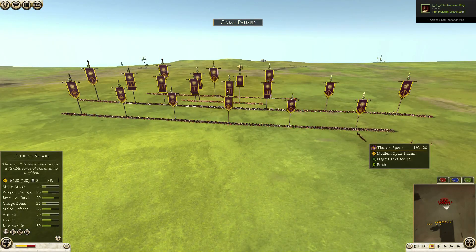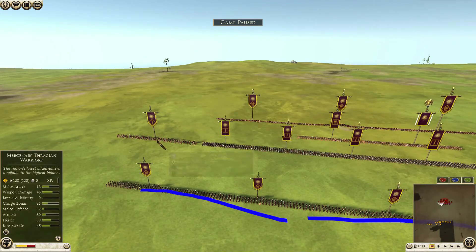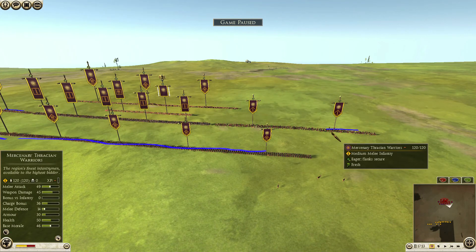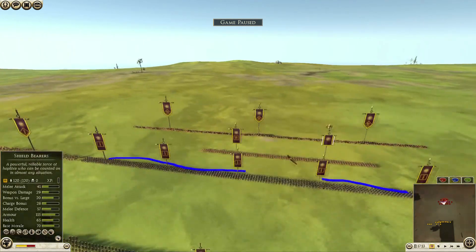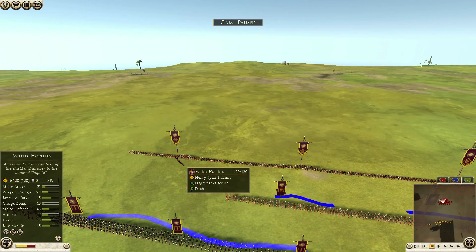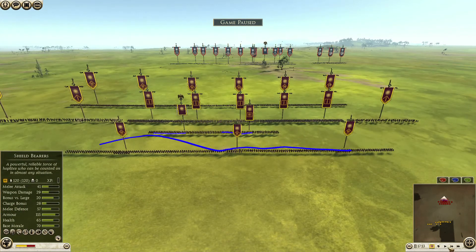I have no cavalry at all. I brought in 6 Thuri Spears in the front line, and I got Mercenary Thracian Warriors — 2 units, one upgraded, and another one as well, so that's 3. Then I got Thuri Assault — 3 units here and another 2, so that's 5. I have 1 Shield Bearer General and another Shield Bearer. And Military Hoplites — 3 units in the back. That's my build.